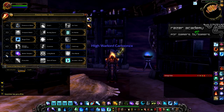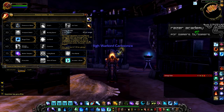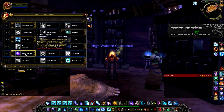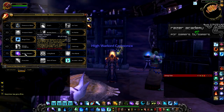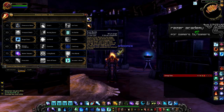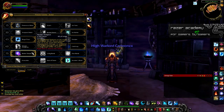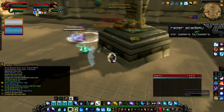Moving on to level 75, this is a pretty controversial tier. Living Bomb is obviously for Fire, but we're talking about Frost Spec. You need to take Nether Tempest for most situations. Some people take Frost Bomb, and that's fine—it's used sometimes in 2v2—but lately I've been using Nether Tempest globally for everything, as opposed to Frost Bomb in just one scenario.